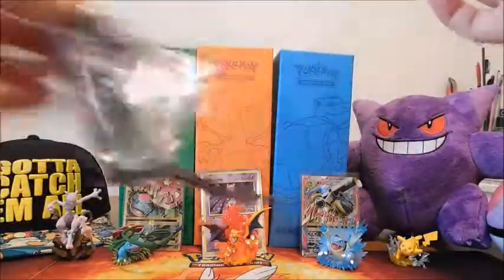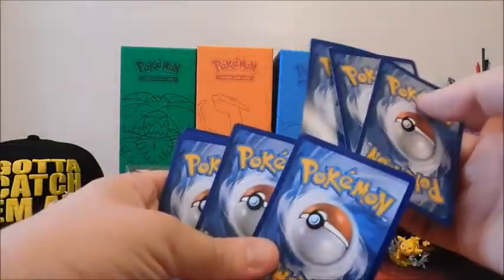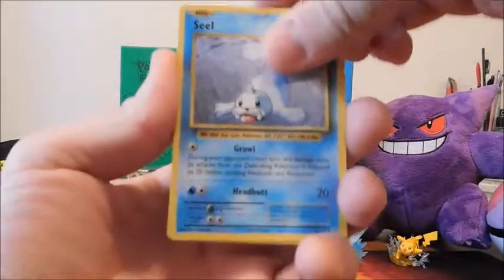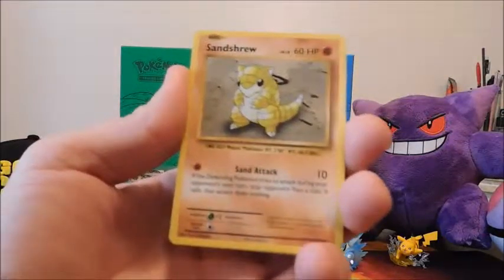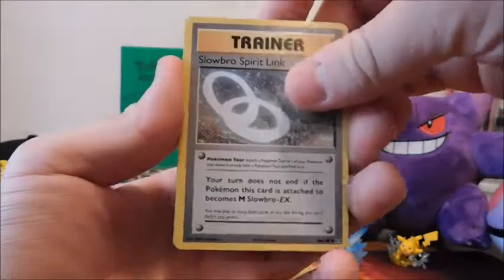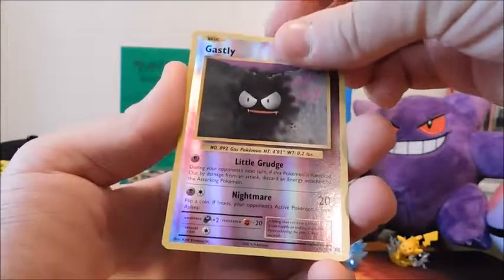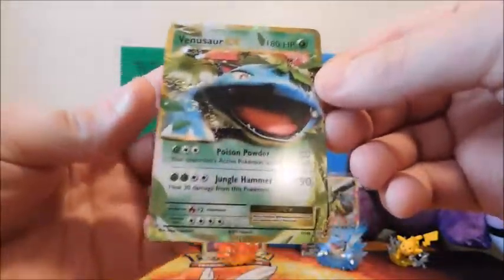Let's hope for at least an EX, a holo, something guys - come on. Give me something. Three from the back. The two I ended up getting were the two I traded for - I think those were the ones I wanted the most out of everything in the set. In reverse is a Gastly.